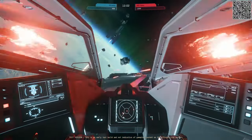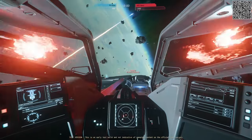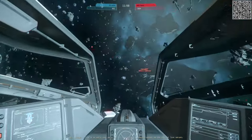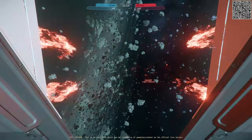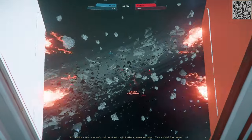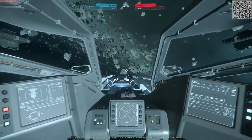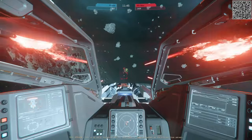Additionally, the inclusion of larger ships such as the Constellation and Hammerhead, as well as the adjustment of size 5 repeaters to provide proper velocity, have been welcome additions. Various tweaks aimed at making ships like the Vanguard more viable further contribute to the positive aspects of the latest version.